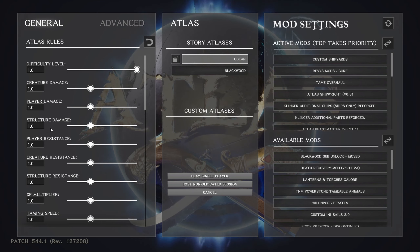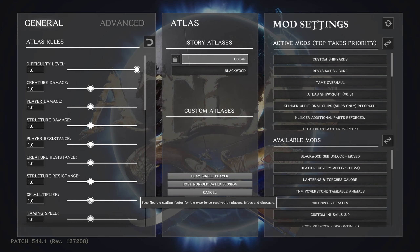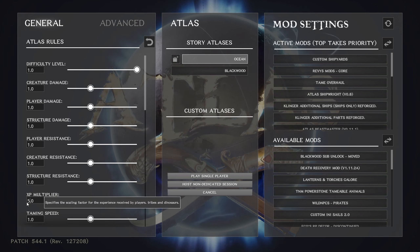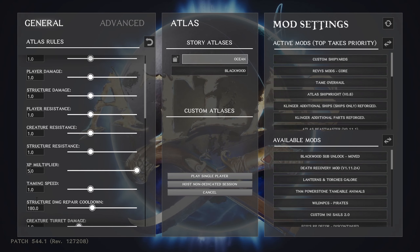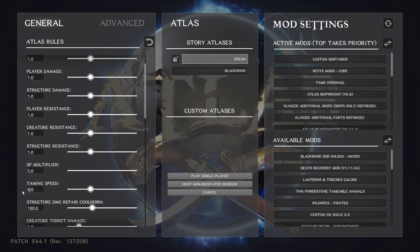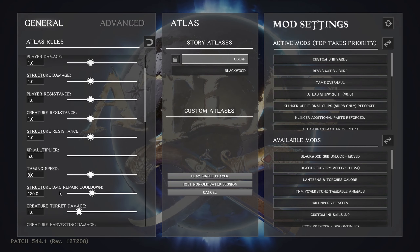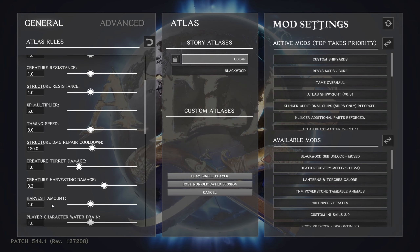The next thing to adjust is your XP multiplier — I bump this up to 5. The slider max is 3, but you can type in 5.0. Then for taming speed, I put it at 8x. That's not an instant tame, especially for bigger animals like elephants, tigers, and lions, but it makes it so you can actually get the tame done and move on instead of just sitting and waiting.